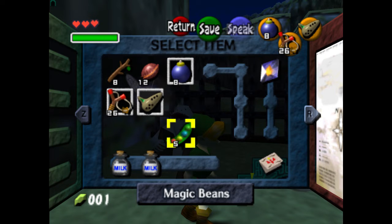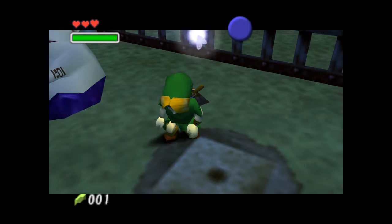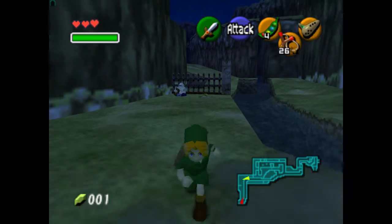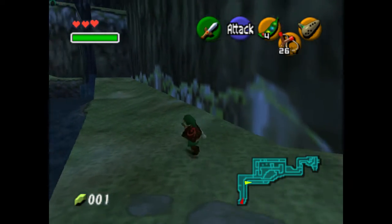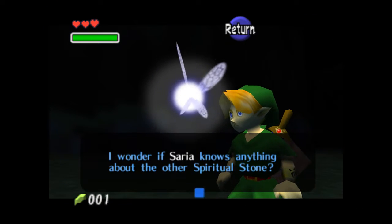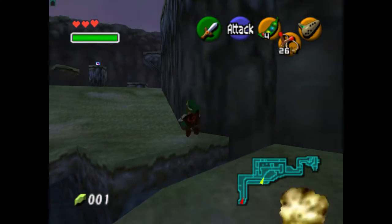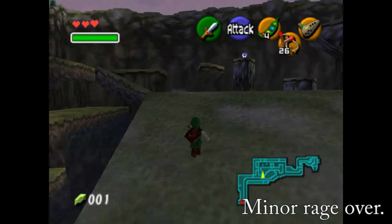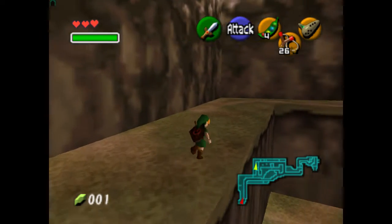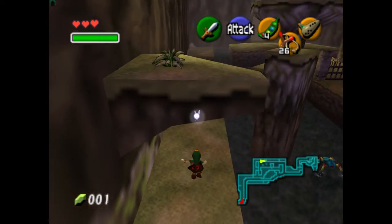I'm gonna put this magic bean here, and this is going to become a shortcut. But right now it's just a cute little plant. Navi is sitting here yelling at me. I know where the other spiritual stone is, Navi. You think this is the first time I've saved Hyrule? I don't think so. This is a pretty cool area - it has a lot of levels going on. There's a lot of interesting things happening, considering it's just a river.